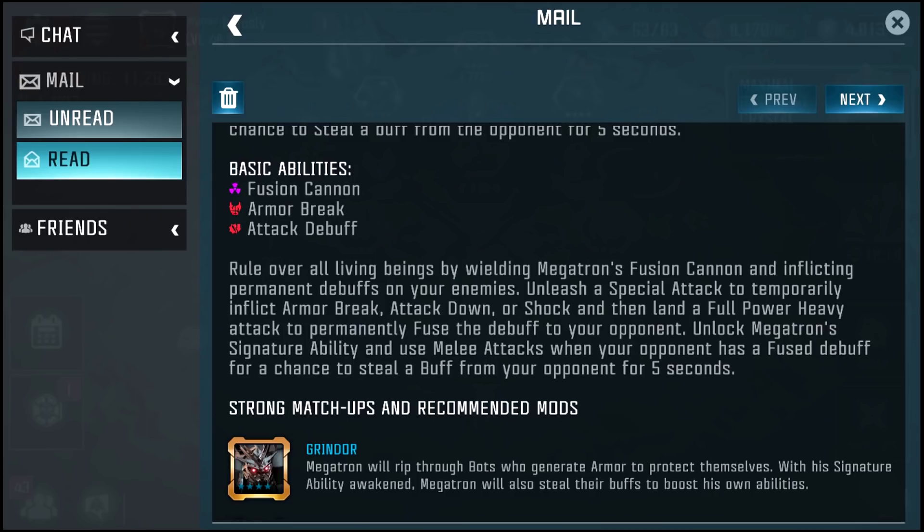His basic abilities include a Fusion Cannon which kind of reminds me of Galvatron — he's got Armor Break and an Attack debuff. You build his Fusion Cannon and inflict permanent debuffs: unleash a Special Attack to temporarily inflict Armor Break, Attack Down, or Shock, then land a full-power Heavy Attack to permanently fuse the debuff to your opponent.